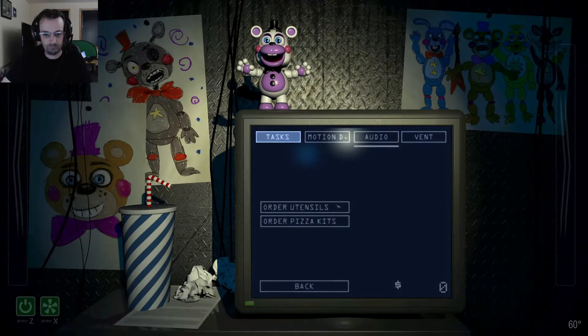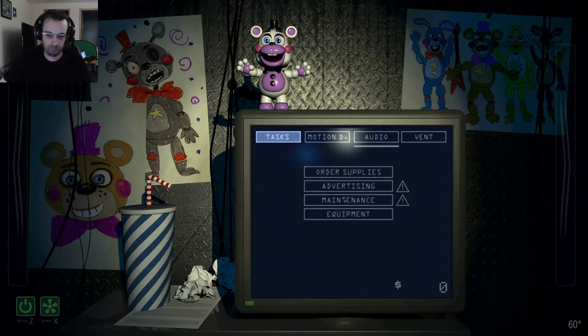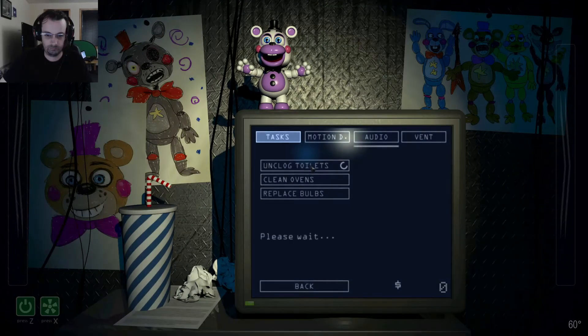You can shut off your terminal and the ventilation system at any time to decrease the amount of attention you are drawing to yourself. Also, shining your light directly into a vent will most likely prevent anything from jumping out. You also have three tools available from the terminal: a motion detector, an audio decoy, and a secondary ventilation unit. Keep in mind you can only have one of these active at any given time. Simply log off when you've completed your tasks for the day.